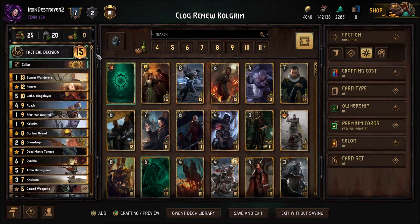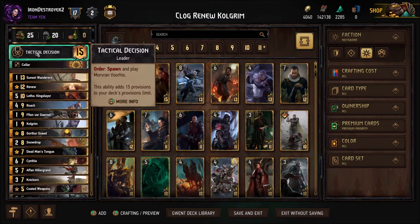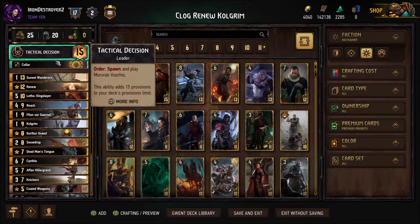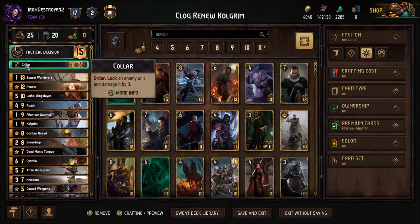We have Tactical Decision for the draw three — really good. I'm running Collar just for a bit of control. You want to win round one because you have very strong tempo round one. The only way you kind of lose that tempo battle is if they have enough engines that they outvalue you. So I want the Collar to help control that, because that's really our main lose condition in round one. The exception would be something like Skellige with the discard package.